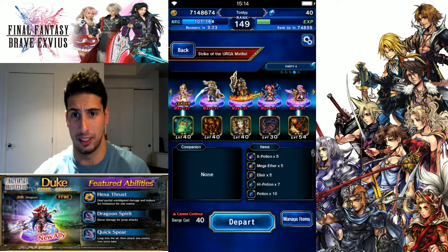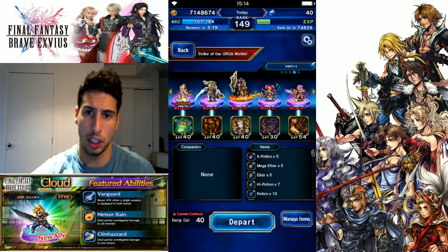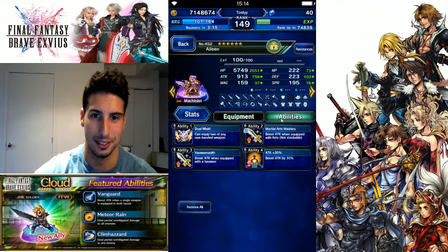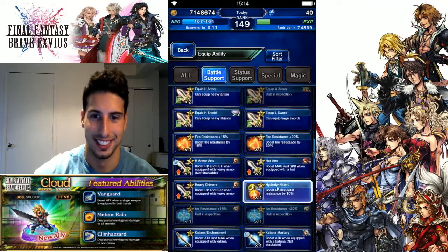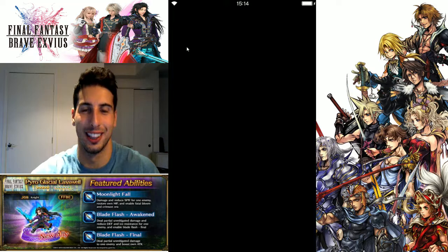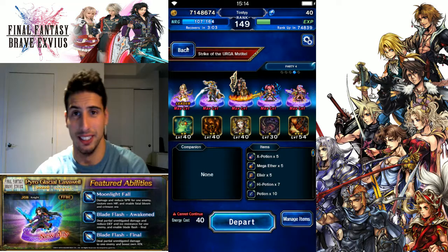You're gonna be able to dish out a lot of damage with that machine killer. Before I forget — battle support — we're gonna put machine killer on her so we're gonna be able to dish out a little bit more damage. I'm also bringing Camille; she's gonna be the chainer with Eileen.